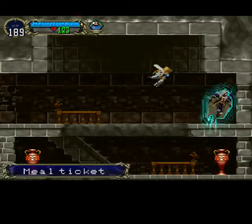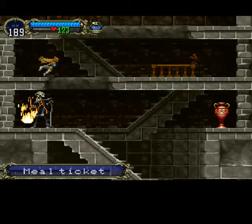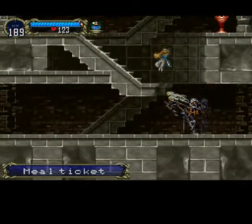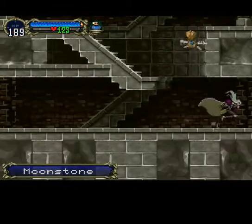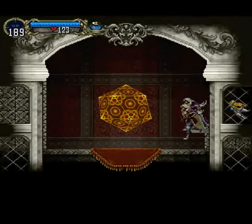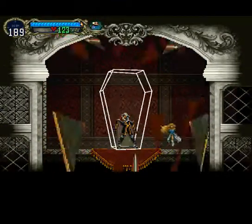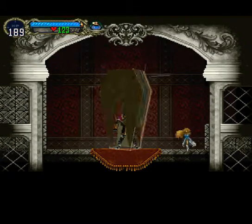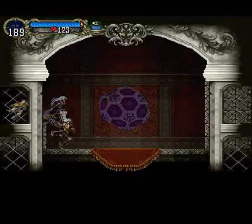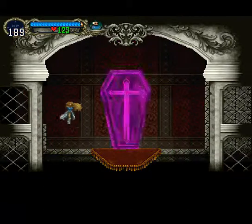A meal ticket, a meal ticket times two. That's a lot of meal tickets. And a moonstone — that's a purple one. Let's go over here on the other side, and this is a normal one. So we're going to quickly save and find out what's in this purple one.